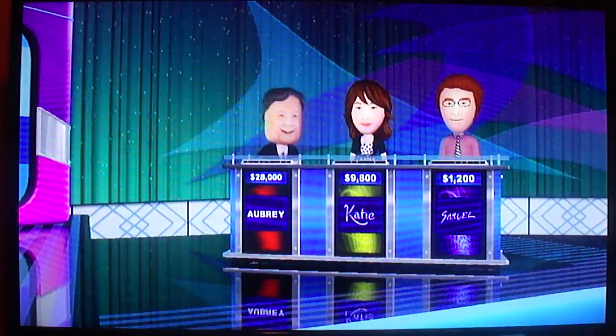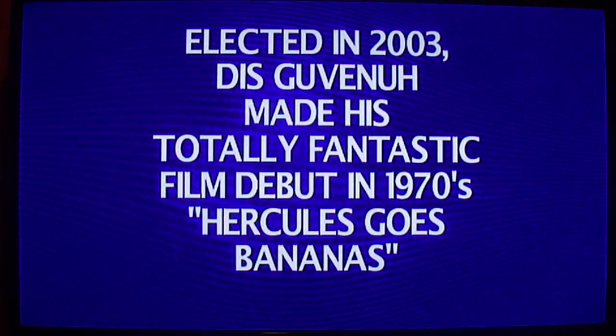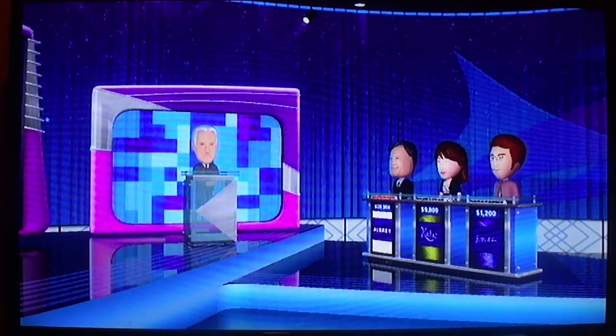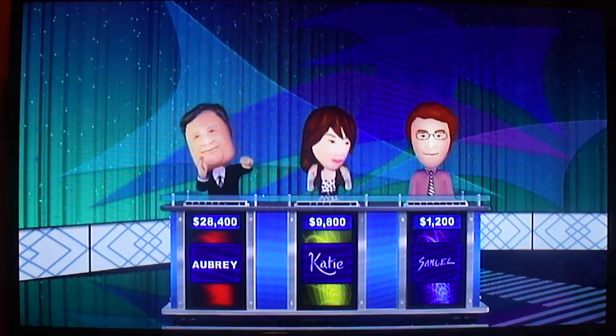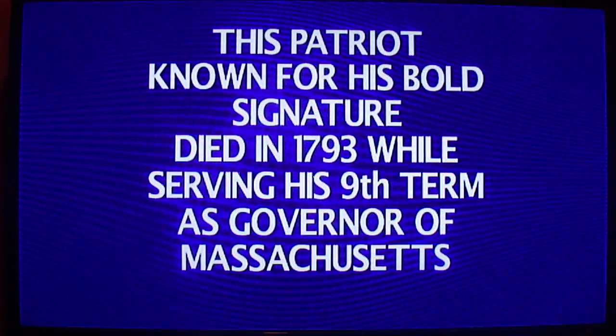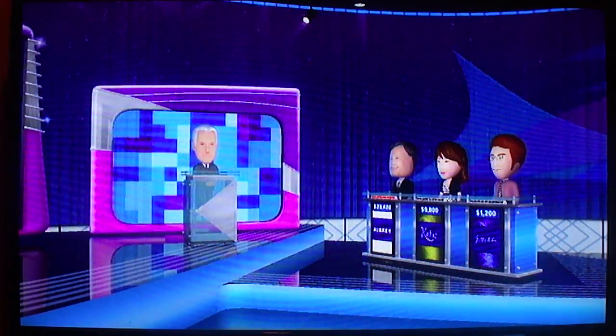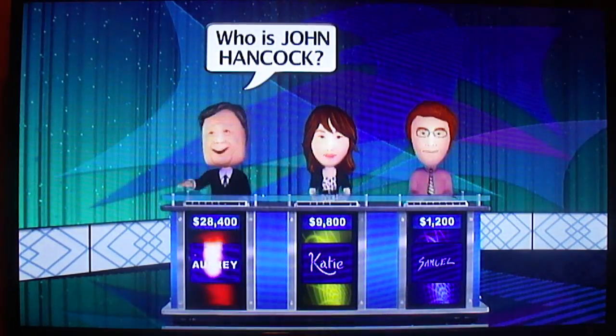State Governors for $400. Player 1. Elected in 2003, this governor made his totally fantastic film debut in the 1970s Hercules Goes Bananas. Who was Arnold Schwarzenegger? State Governors for $800. Player 1. This patriot, known for his bold signature, died in 1793 while serving his ninth term as governor of Massachusetts. Who is John Hancock? Okay, Layer 1. That's correct.